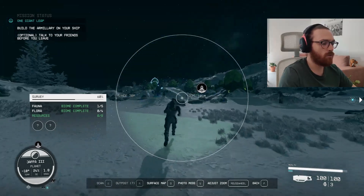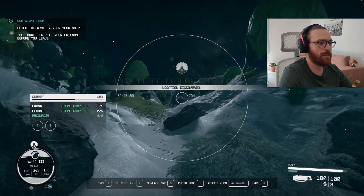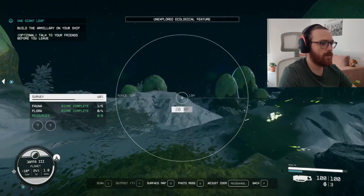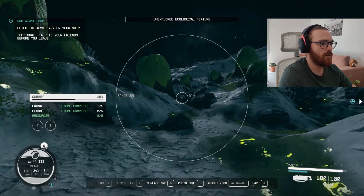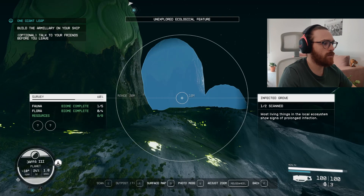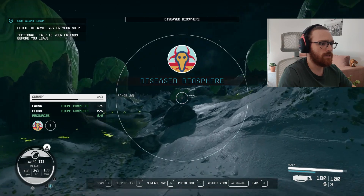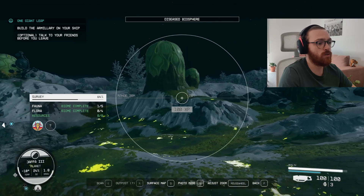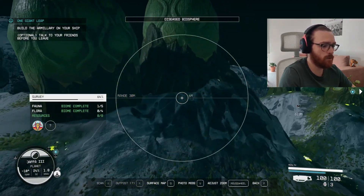Before we go to another region, I should show you how planet features usually look. In this case, we found some fungi — let's scan it. Most living things in the local ecosystem show signs of prolonged infection — so this is a disease biosphere. That's the planet's perk, and it should have another one. We'll find it later. But now let's go to another biome.